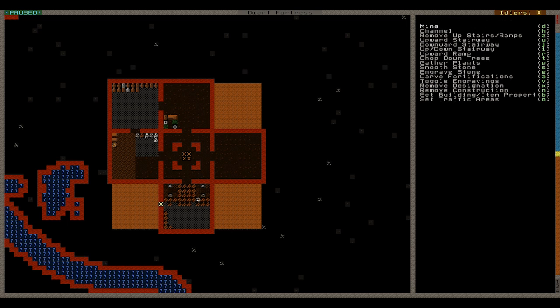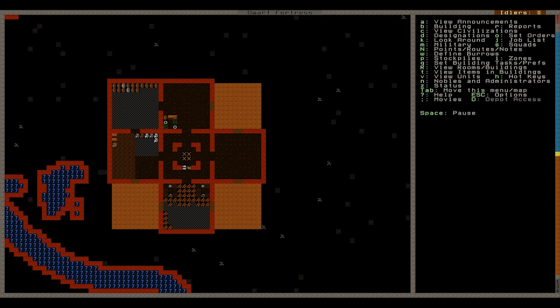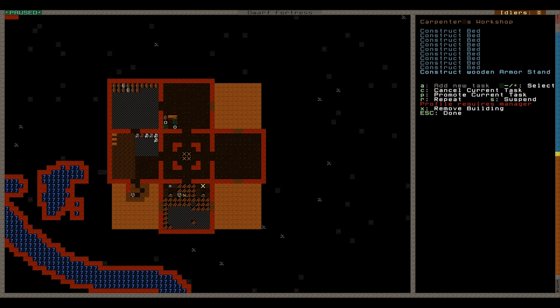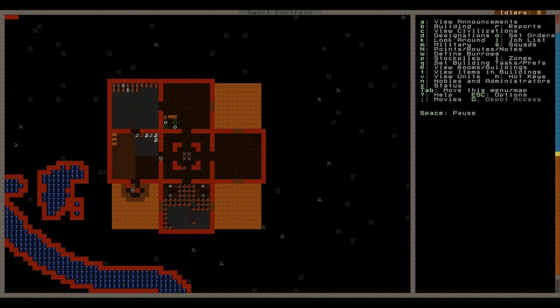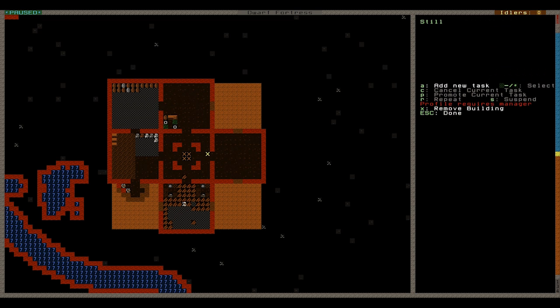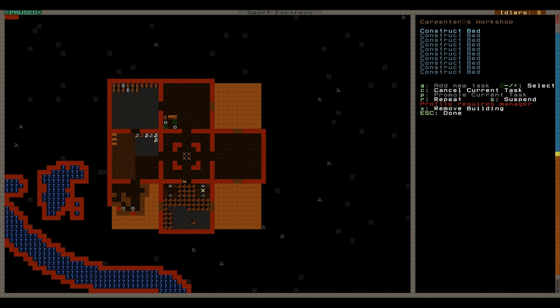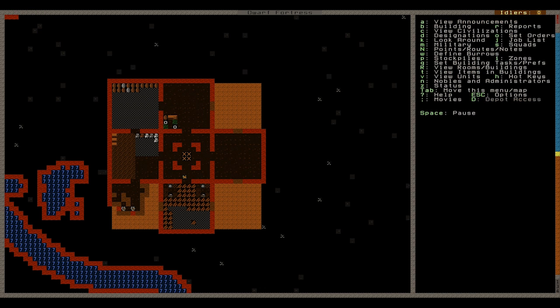We are going to create some extra storerooms. I'm doing it in this sort of area because this is so easy to dig out — it's just the soil, actually it's clay, but soil and clay your miners will go through so quickly. Don't worry about setting up a quick area. They're actually going to fill this area with the wooden stockpile. What I want to do now is get a bunch of beds constructed. So all I'm doing to access these — if you're unsure, press Q and then think of it as a query. Set building task preferences. Query the Carpenter's Workshop and add a task — just pick whatever you like to add.